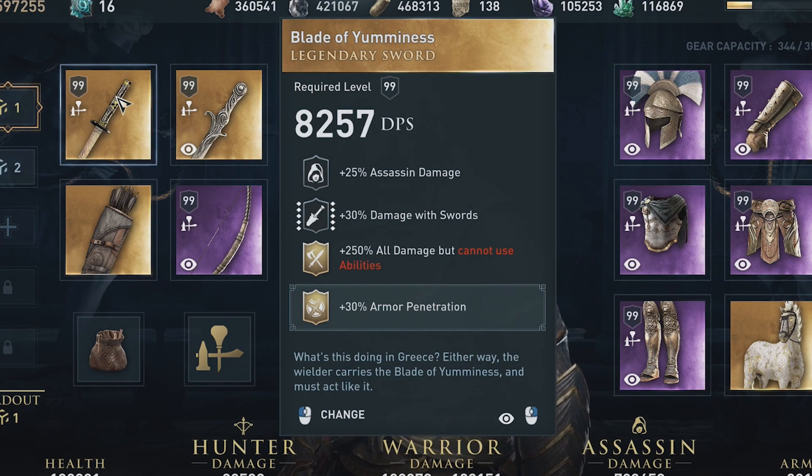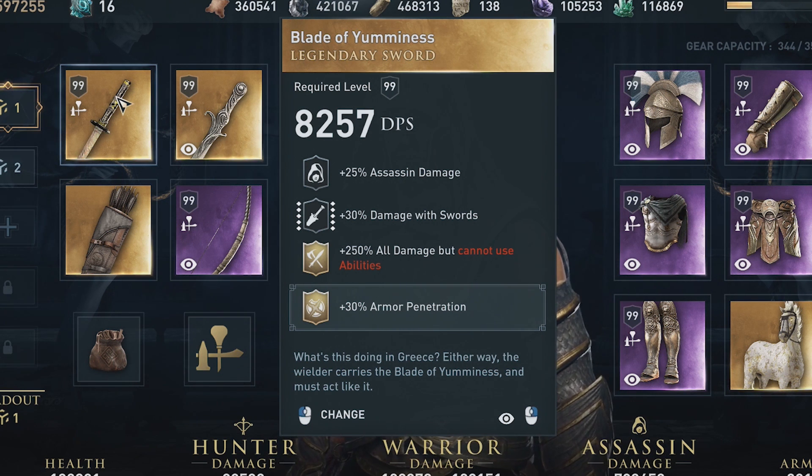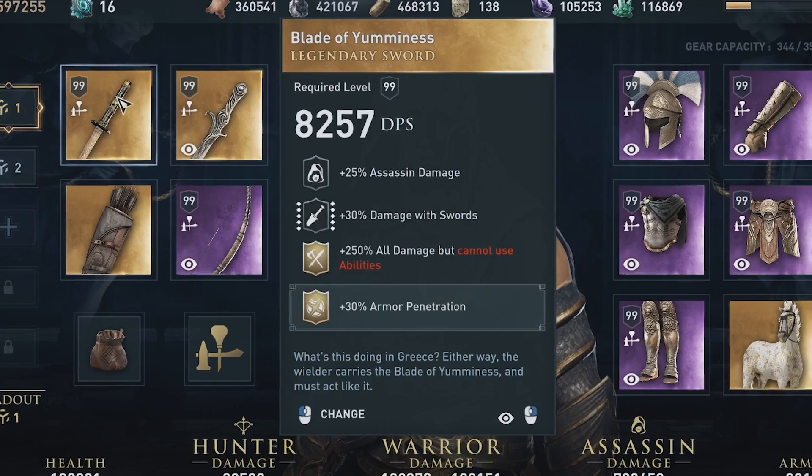One thing to note is that this perk can only be engraved or used on swords and daggers. I've been trying to put it on spears, staves, and heavy blunt weapons but have been unable to do so. So you'll either need to engrave it on a sword, or that's simply how it's going to work.